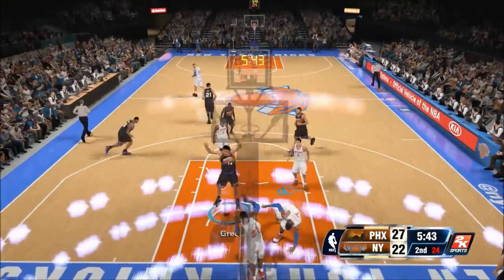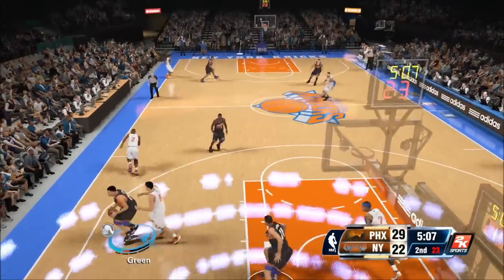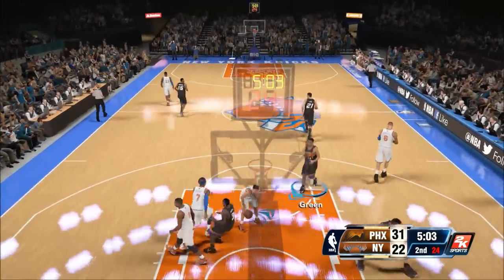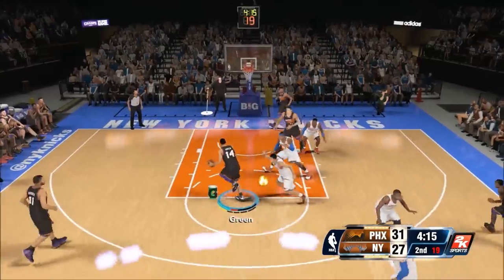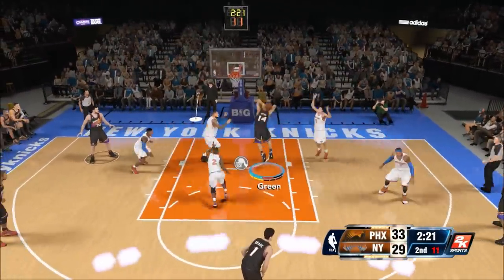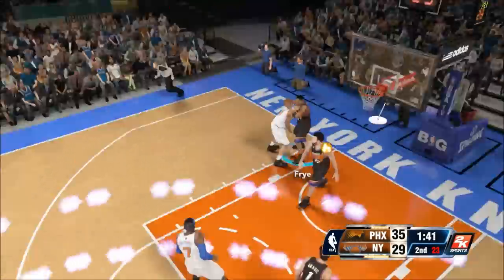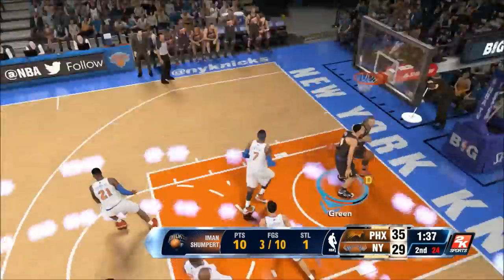Double trouble! Gerald Green dunks on Shumpert and Melo at the same time! We get the steal, and Gerald Green is not human — he just jumped from outside of the paint and did a reverse dunk! Practically all I have to do is hold down turbo and the shoot button and this dude just dunks on anyone in sight. I need a dunk counter to track how many times he dunks on specific players!